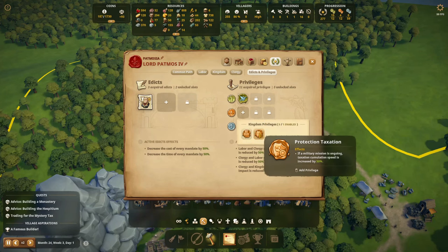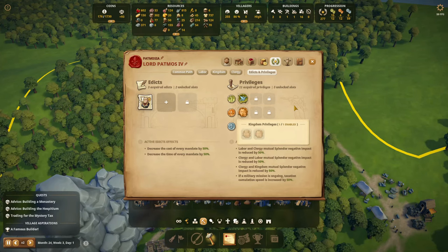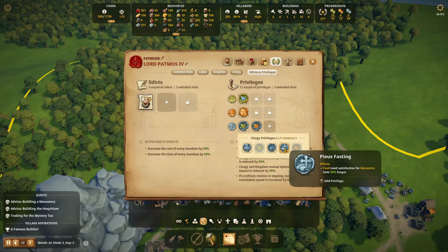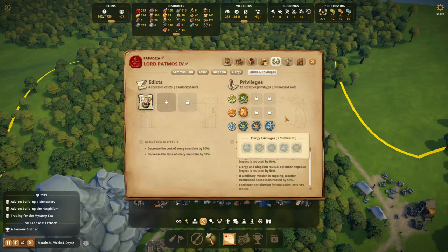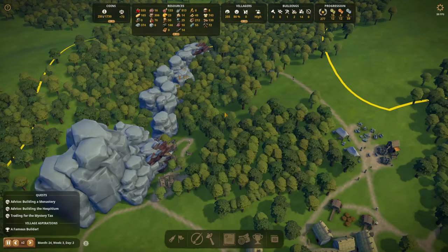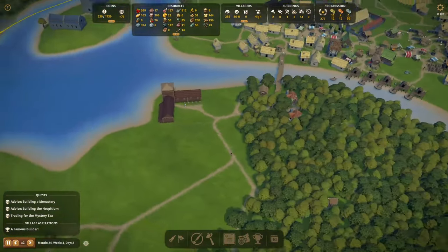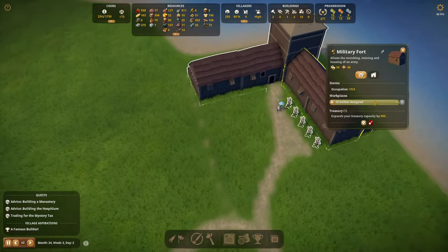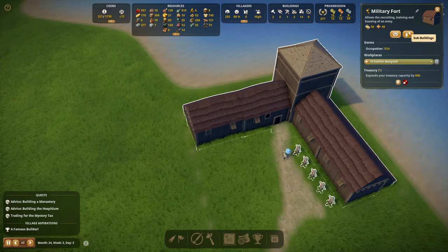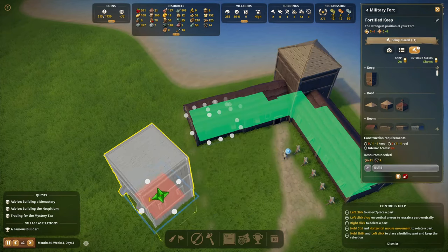We can get a privilege here: if a military mission is ongoing, taxation accumulation speed is increased by 50% — nice, so we get extra taxes while missions are running. Another privilege: food needs satisfaction for monastics lasts 50% longer. I want that — it means monks will use a lot less food, which is excellent. I also want a bigger fort — maybe now is the time, since we have a nice fortress but it can be bigger. This will also help grow splendor points with the laborers, so I'm going to expand the fortress now.